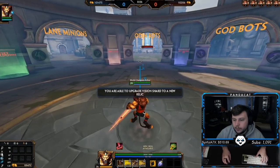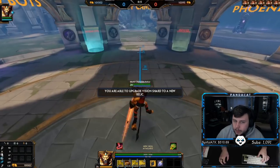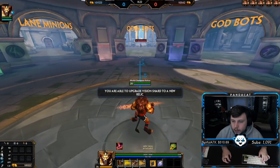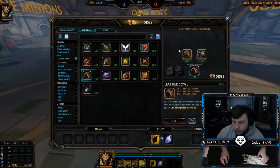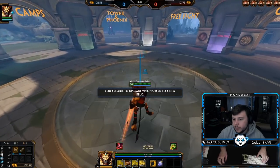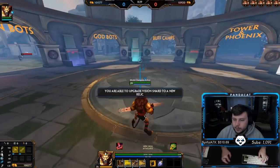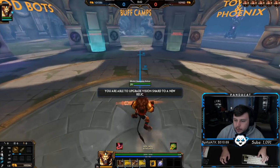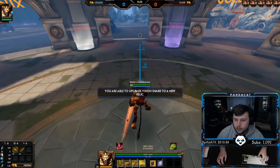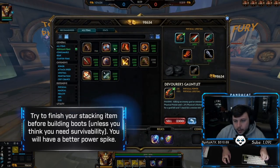Anhur has the lowest base attack speed in the game at level 20, so Hunter's Cowl feels like a better fit personally — I like having the extra attack speed late game, especially since a lot of people are building mid-guardian items and anti-attack-speed items. For the crit build, start Gilded Arrow. I always build Devourer's Gauntlet — I don't build Transcendence on Anhur. Sustain is super valuable as a carry; his hard-hitting autos allow you to lifesteal a lot, especially with the pillar up.